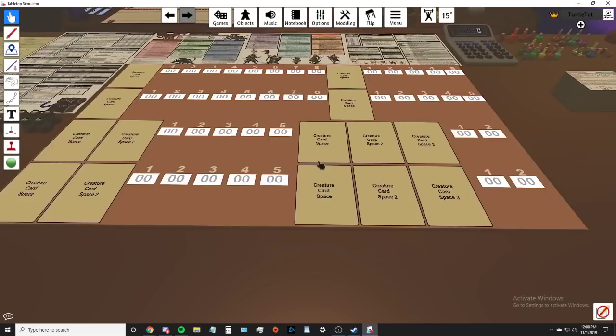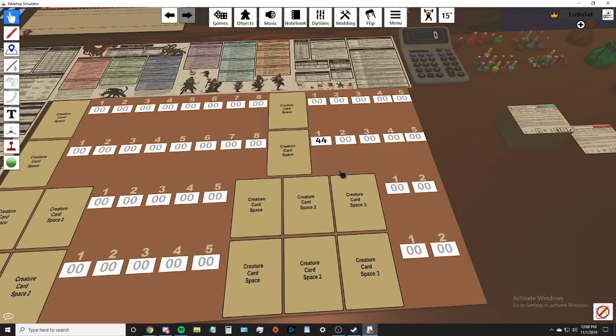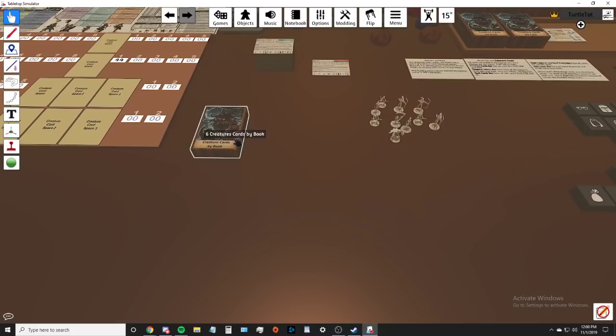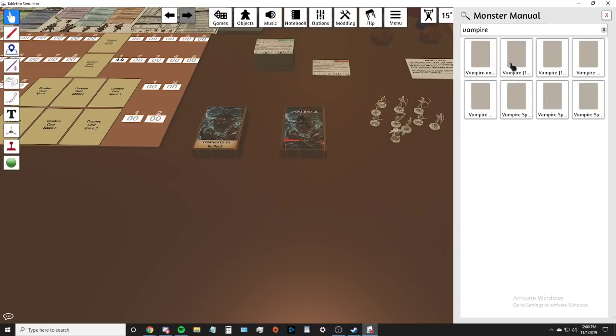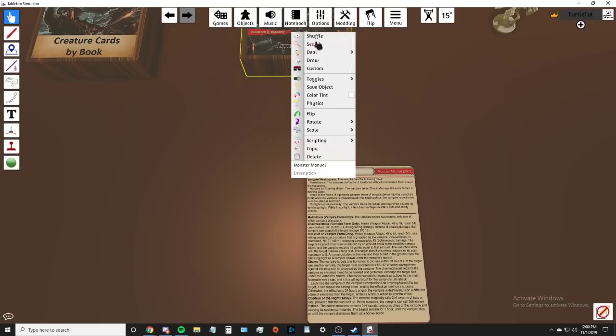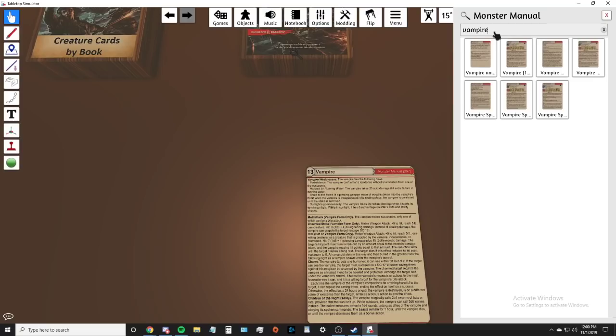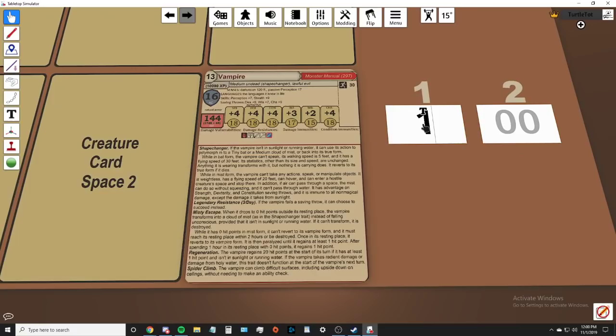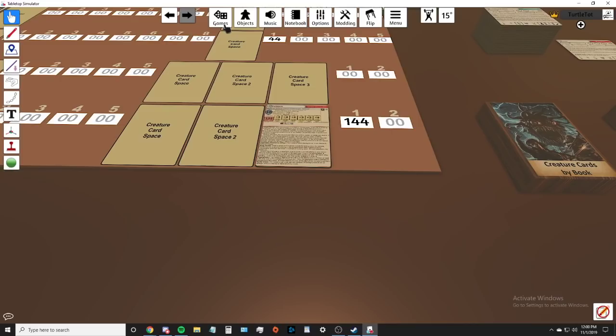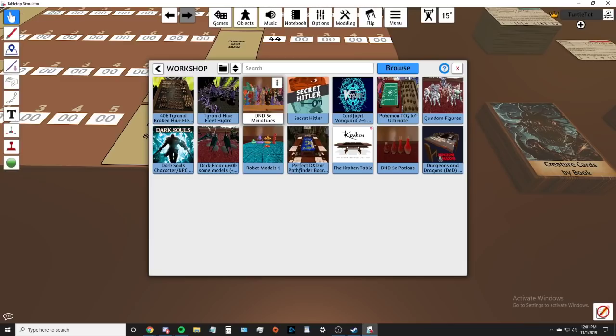Here are some notes I wrote down for item rarities to keep on hand, plus rule notes for equipment. This tracker I use to keep track of monster health - you can put whatever number you want there. I pair it with this monster manual. So say I want to use vampires: I find the vampire card - some monsters have multiple cards - and there we go. I place it down and I've got the vampire with 144 HP right there.